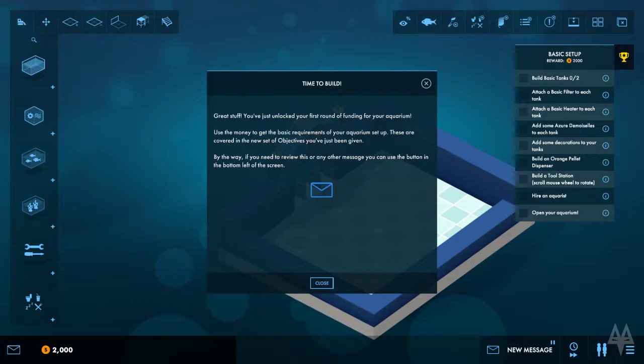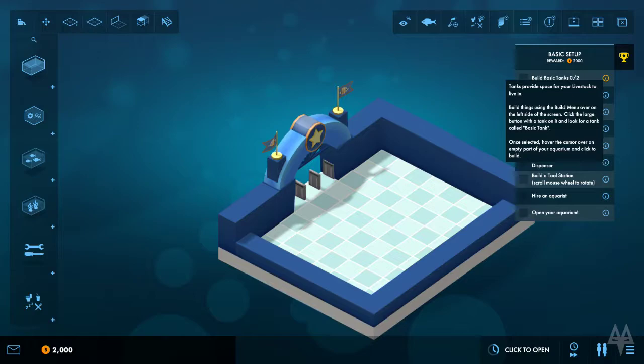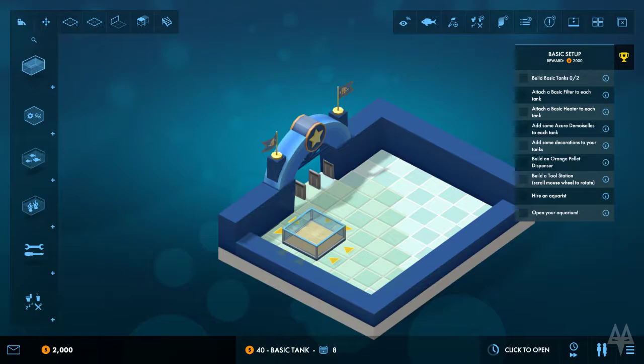Build basic tanks - tanks provide space for your livestock to live in. Build things using the build menu on the left side of the screen. The basic tank has a low capacity and can be accessed and viewed from all sides. So I don't want to put it in the corner then. Let's do something like that, I think.